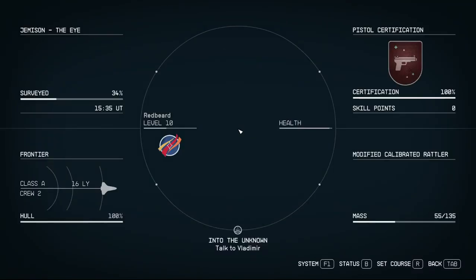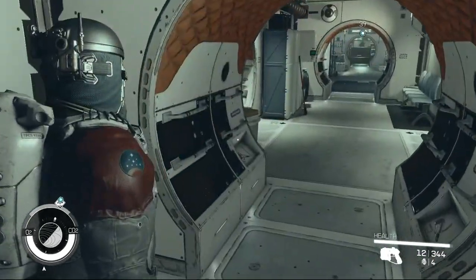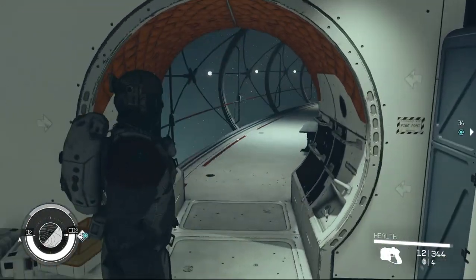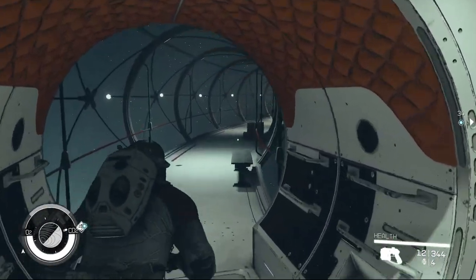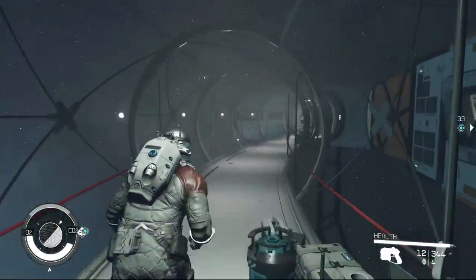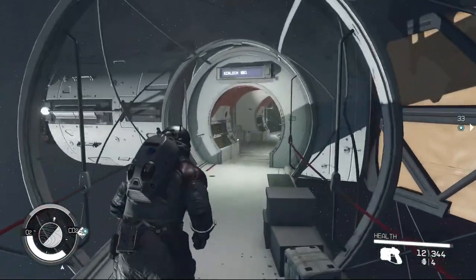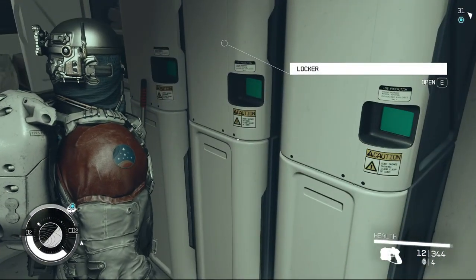Welcome back to Redbeard RPG and Starfield. We are on the Eye space station and we're trying to recruit our buddy Vladimir. Let's take a quick look around before we jump straight into the main quest, see if there's anything interesting going on here.